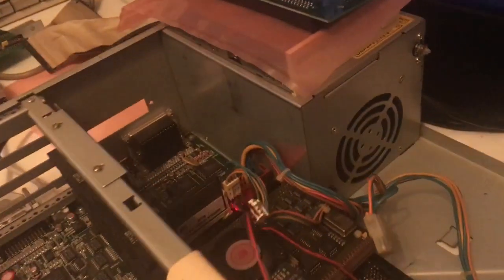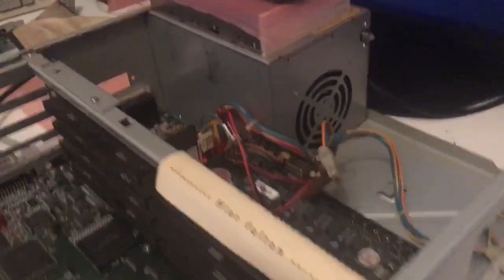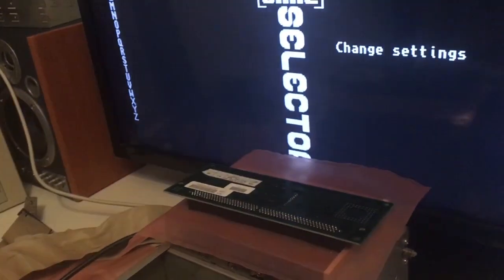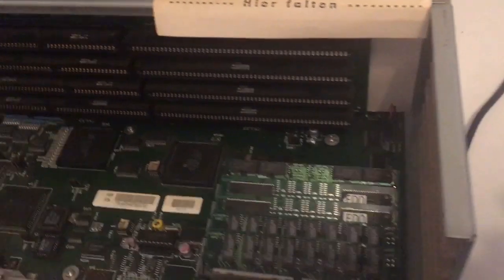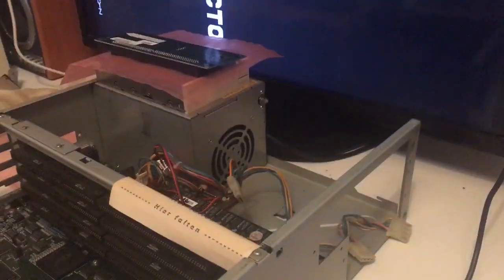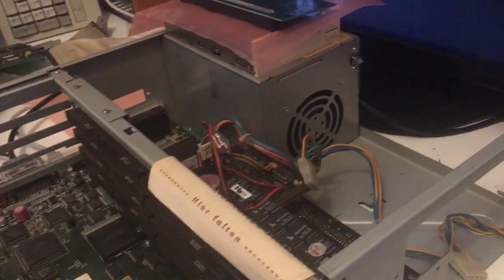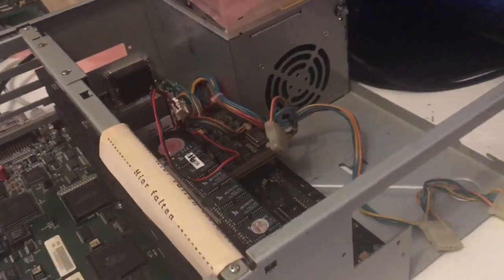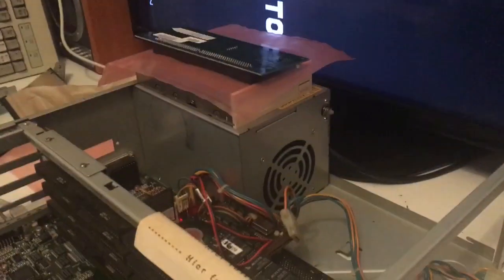Today we're going to take a look at this Amiga 4000 and do some Amiga gaming. In this Amiga 4000 we have built-in 2 megabyte chip RAM and 16 megabyte fast RAM on the motherboard, and down here we have the CyberStorm MK1. The important part is we are running the system with a 68040 processor. In this video we're going to take a look at what we're dealing with as gamers using the 68040 CPU.